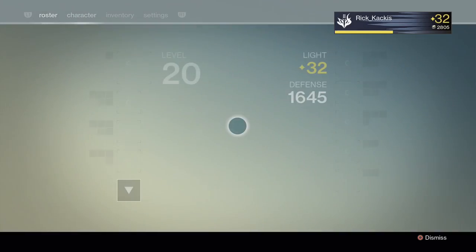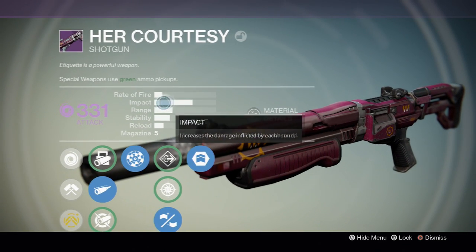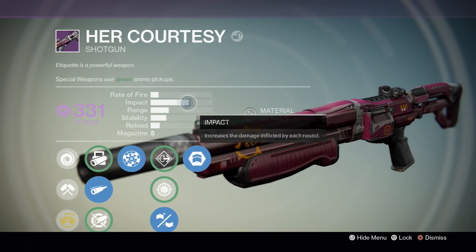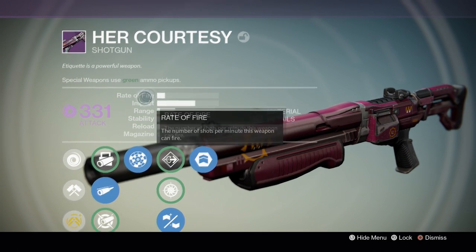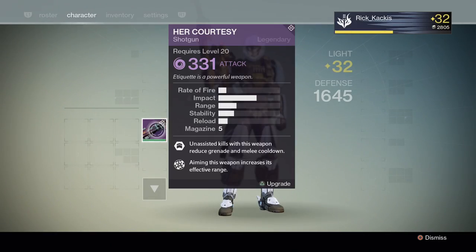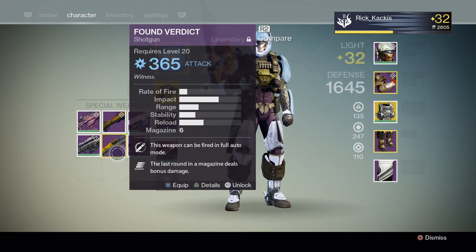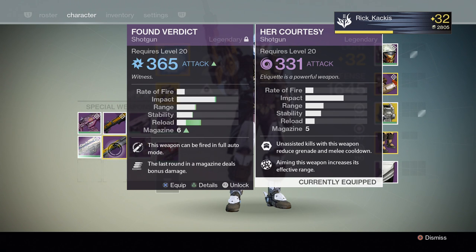Let's start off with the stats. The main stat of the Her Courtesy is impact, which is quite high even for a shotgun. Range isn't a slouch, but everything else is pretty subpar and the magazine size of 5 is fairly average. Comparing it to the Found Verdict, the Found Verdict wins in every single category — it either matches the Her Courtesy or straight out beats it. That's definitely a downside of the Her Courtesy.